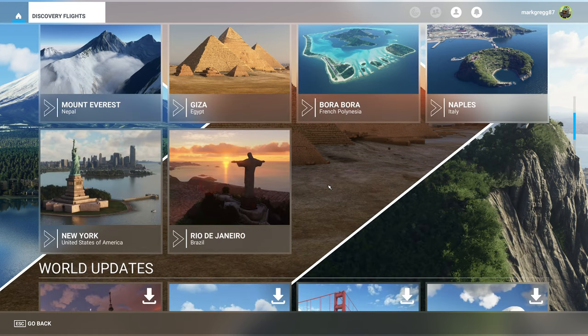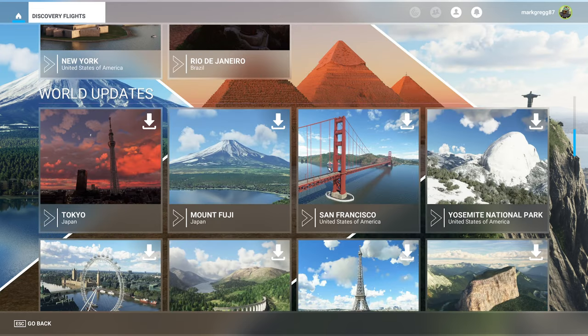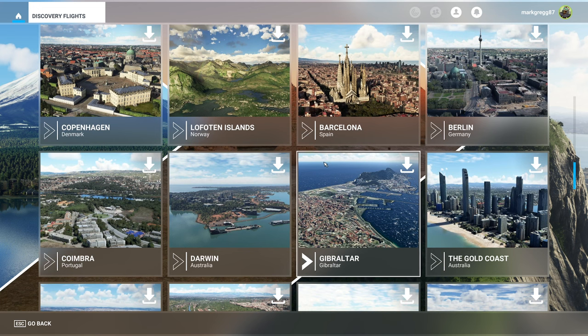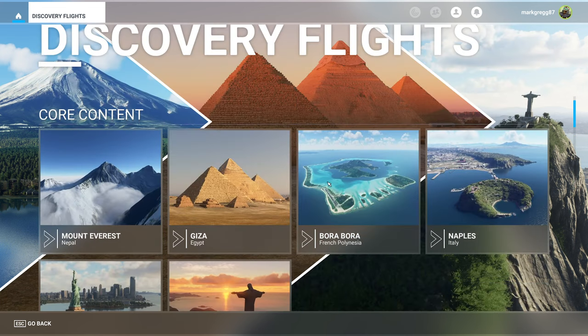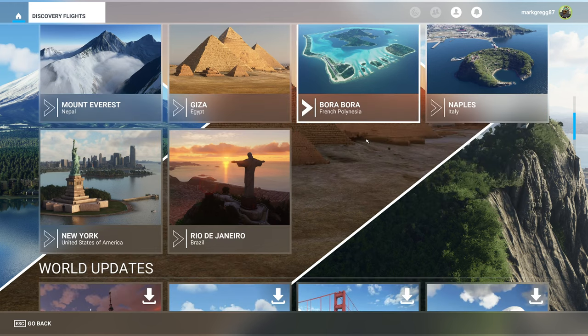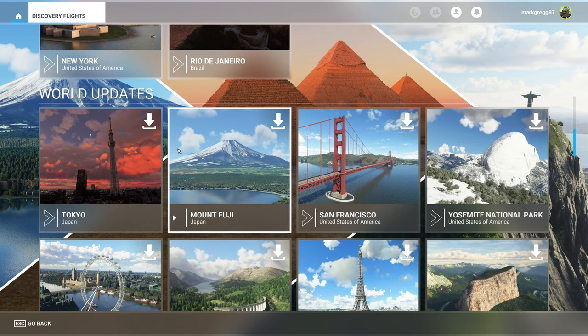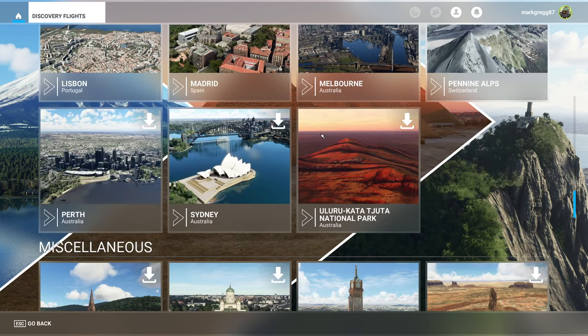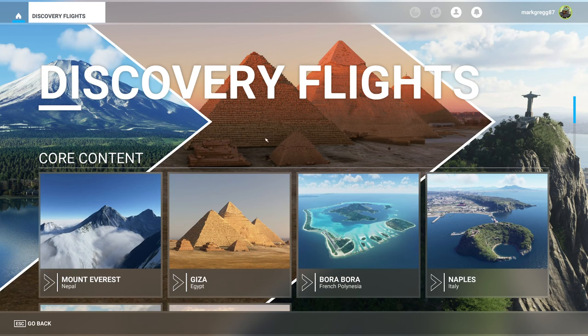I practiced landing and taking off, so I don't know if any of that's involved here. They've got a lot of places — look at this. You can go to Egypt, Rio de Janeiro, New York, Tokyo. I guess I have to download some of these, but that's okay. These look like they're going to be a lot of fun. I might as well just start them in order. Let's just jump in.